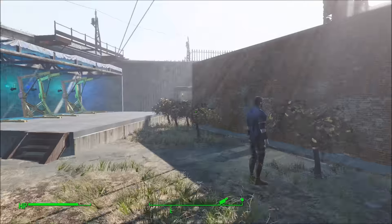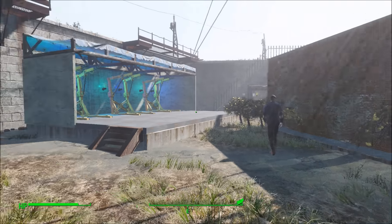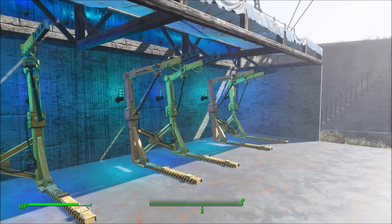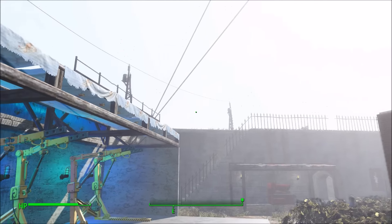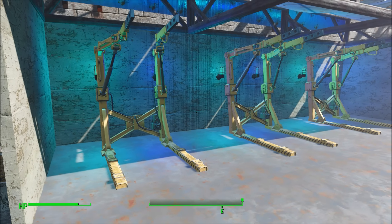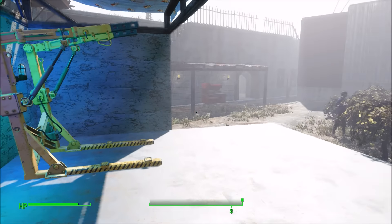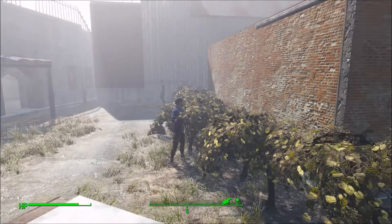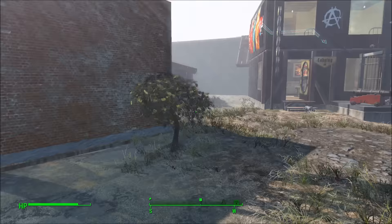Over here we have our main farm. This is our power armor station. It's open here, so if people are flying in from vertibirds or such, they can just land on there and put their power armor suits there. This is only for our most elite men and men on special missions. This is our main farming area. It's all wrapped around this brick building here.